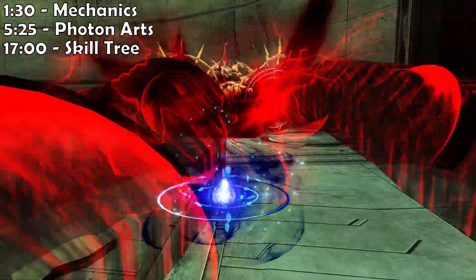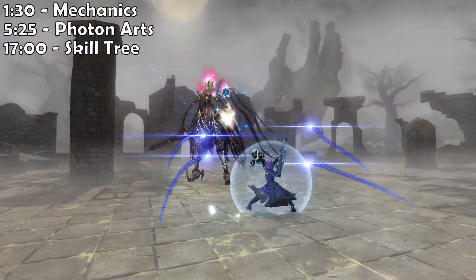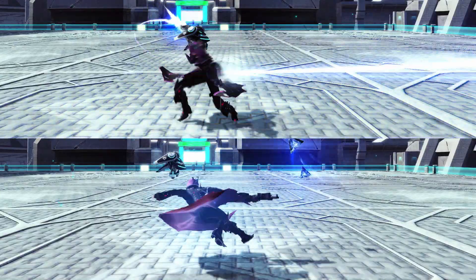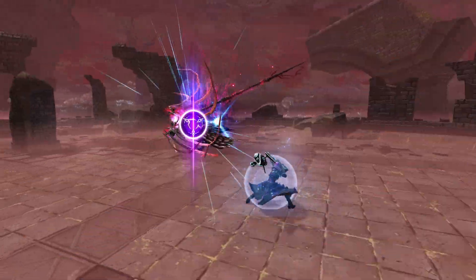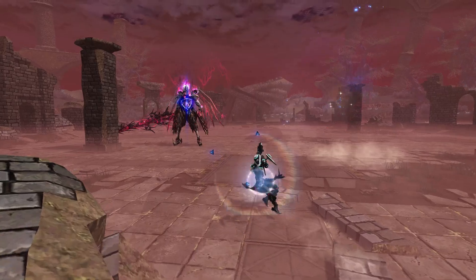The Phantom is PSO2's second Scion class. It's best known for having fast and protected casting, a more flexible and ranged form of dodge countering, a new way of using photon arts that requires you to shift them before using them, and the ability to place marks on enemies that can later be detonated for added DPS and resource management.